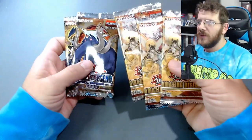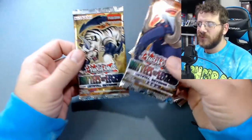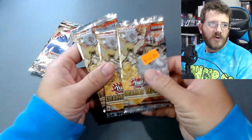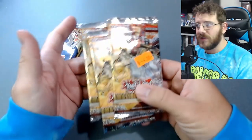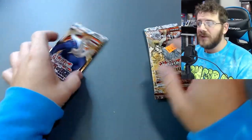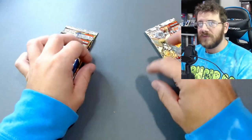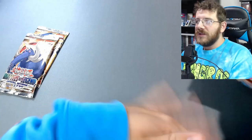We've got Amazing Defenders, but we'll do that one first and then go into Battle of Legends. Because Battle of Legends actually has more cards that I'm kind of hunting, like the Exodia and stuff like that. In Amazing Defenders, Collector's Rares are kind of the hunt. And then in Battle of Legends there's Starlight Rares and also Exodia, which is what I really want — some Exodia. So we'll get into Amazing Defenders first.